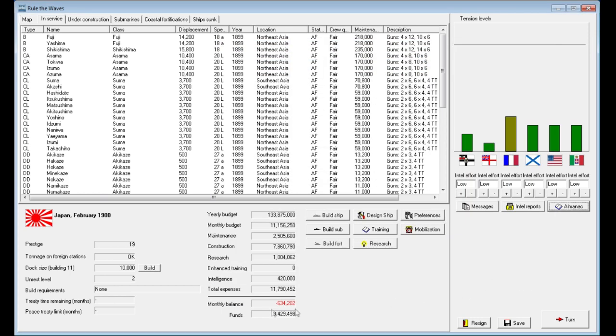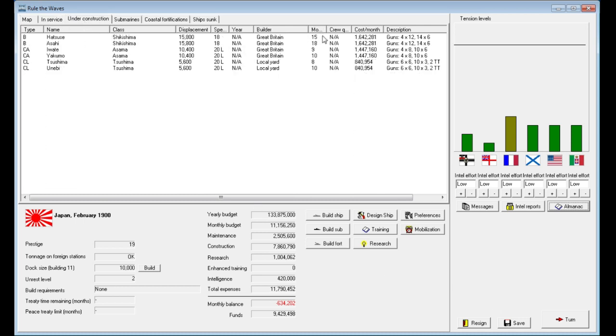You'll also notice the monthly balance dropped from negative $900,000 a month to about $630,000 a month, so our naval budget did increase between January and February. Our ships under construction have all grown one month closer to completion. Tensions remain the same, there were no events, and that's all we really have to report. Let's go ahead and end the turn.